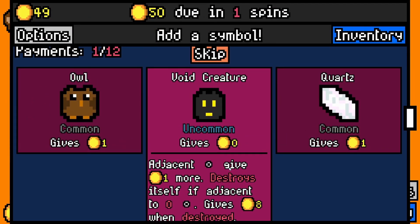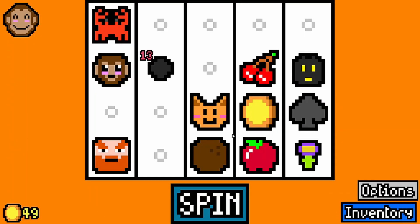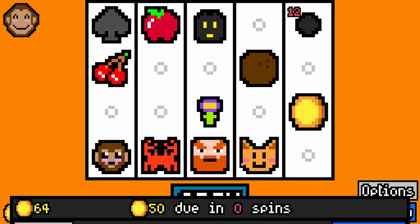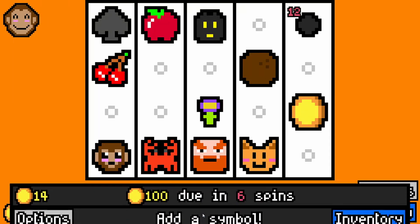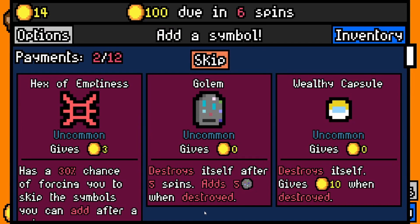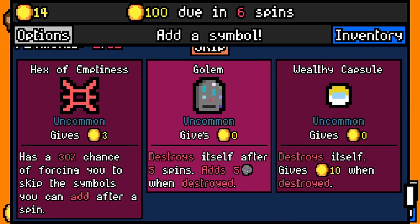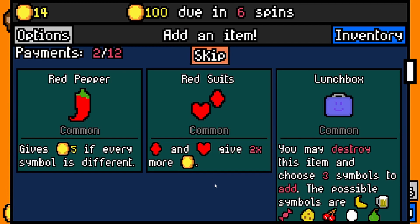A void creature — that's new, or at least I haven't seen it. Adjacent nothing gives one more; destroys itself if adjacent to zero nothings, and gives eight more when destroyed. I'll take that because it'll be useful for the time being, and then it will just destroy itself when it's not useful anymore. There's a golem that destroys itself after five spins and adds five of those — that's definitely really cool. But I'll take the wealthy capsule — I feel like that's just going to be a nice little thing to help us out.